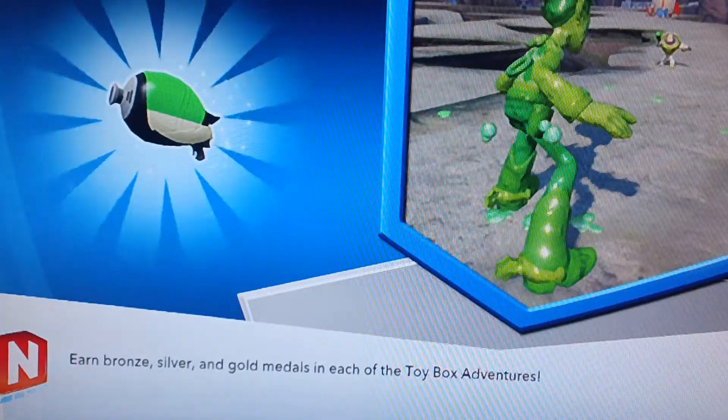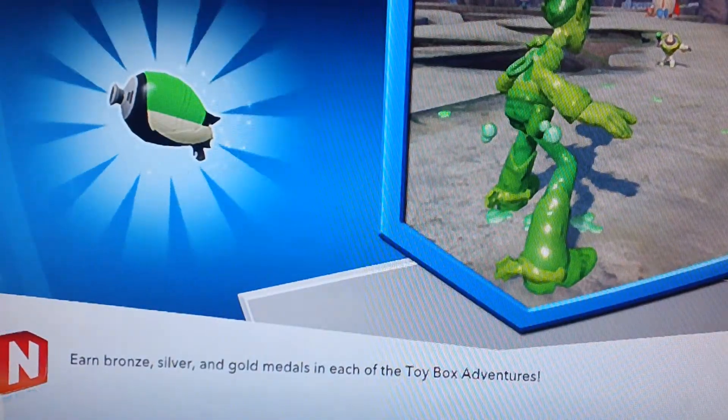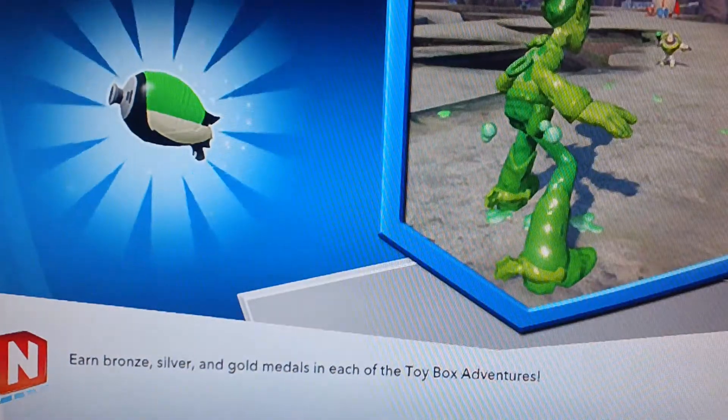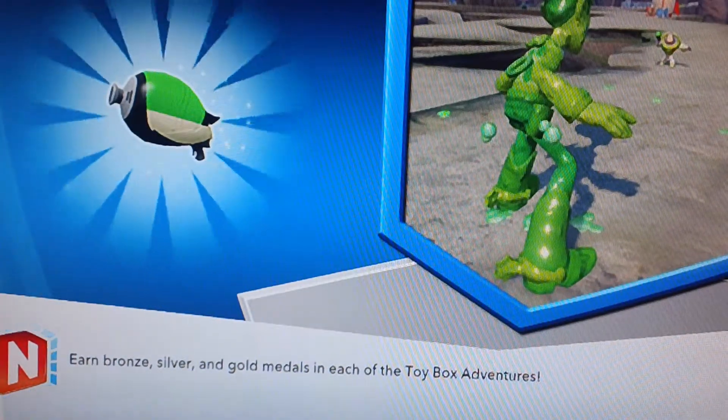Welcome back guys, we're in an exciting part of this episode. Today we're going to take a look at Power Disc number 3016 — it is Khan the Horse from Mulan.